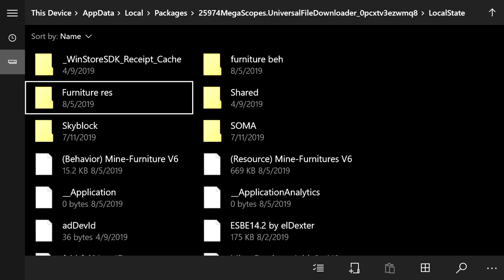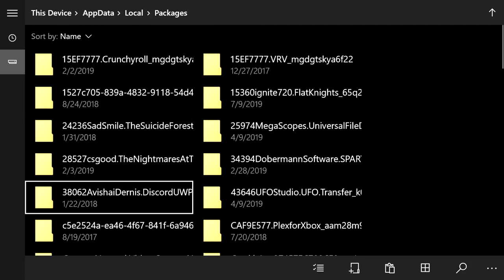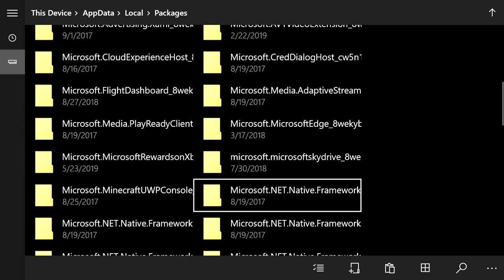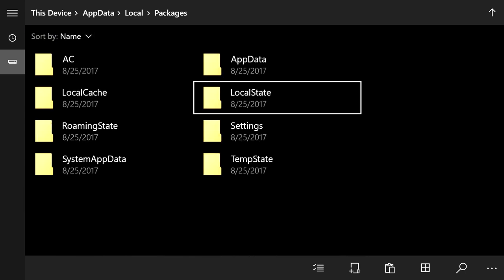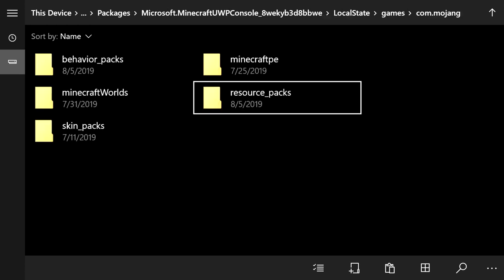Hover over furniture res, press the Pause button, and copy. Then go back to the top and click on Packages. Find the folder called Microsoft dot Minecraft UWP Console — it might be in a different location for you. If it's not showing up at all, that means you're installing this for the wrong Minecraft — this is for Minecraft Bedrock on Xbox, not Minecraft Xbox One Edition.